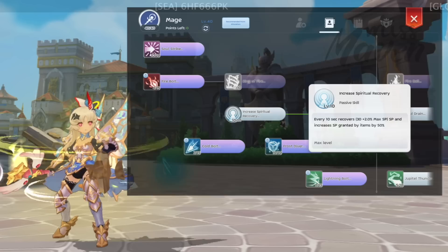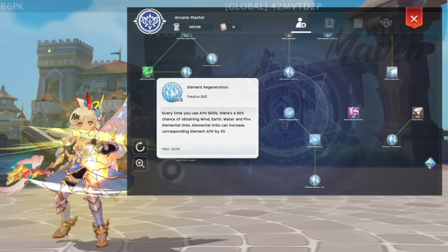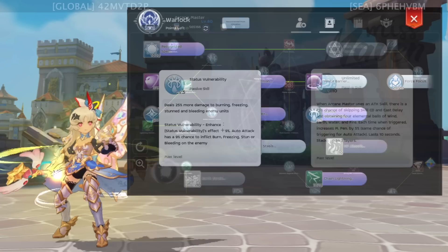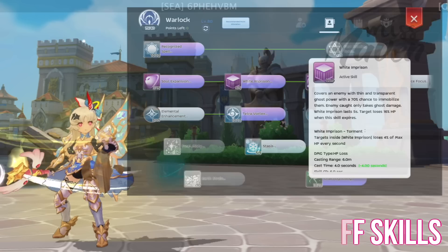The important passive skills of AMs are Increase Spiritual Recovery and Soul Drain to help with SP regeneration. Elemental Enhancement and Element Regeneration to gain wind, earth, water, fire, and ghost element orbs while auto attacking, which can increase the damage of the corresponding element. Status Vulnerability to increase your final magic damage to enemies under burn, freeze, stun, or bleed status. And Unlimited for a chance to skip skill cooldown and cast delay, increase MPen, and obtain elemental orbs when auto attacking or casting attack skills.